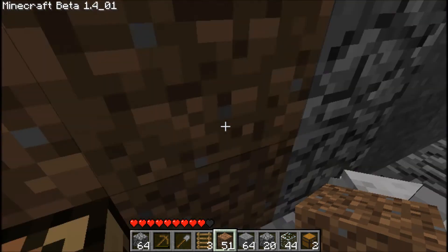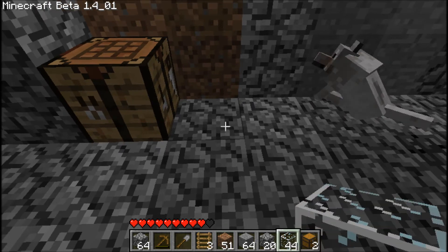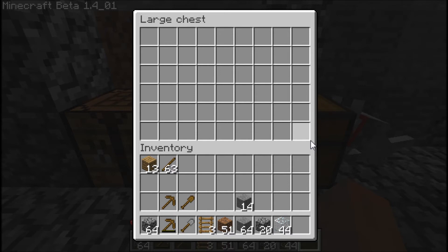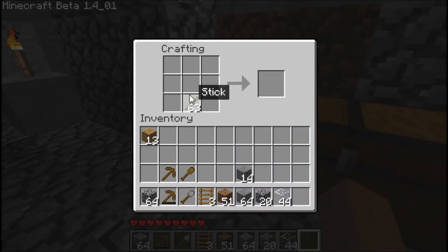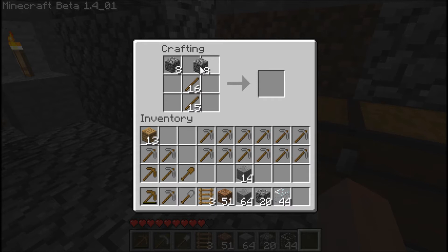First things first — let's make some tools here. We've got the sticks, we've got a nice chunk of cobble now. Let's just kill off these wooden ones since we have them, but then we'll have enough stone ones for later. Actually, I'm going to bulk up on these and put them in the chest so that we will always have some of these to come grab. I brought those ladders so that we can begin to get an idea of how high up that lava is.